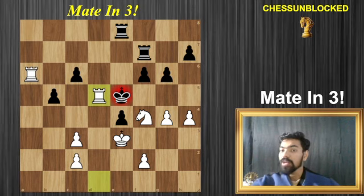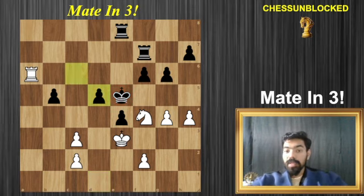Now what is the point? The point is very clear. After the capture on d5, the sixth rank has been opened up and basically this is a line clearance. The question is: why do you want to clear up the rook's line?